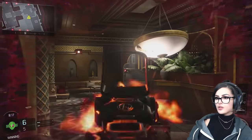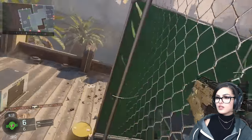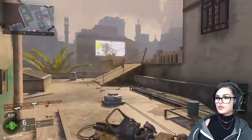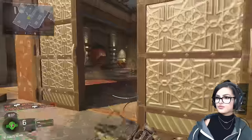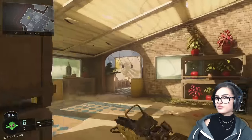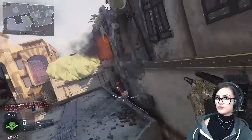Once you do those, you will unlock two more challenges — one where you have to kill two people fast with their specialist weapon, and another where you have to get a double kill shortly after using their ability. Once you complete all of these, a new classified challenge called Hero pops up, but you can't do anything about it until you do all the previous challenges with every single specialist.